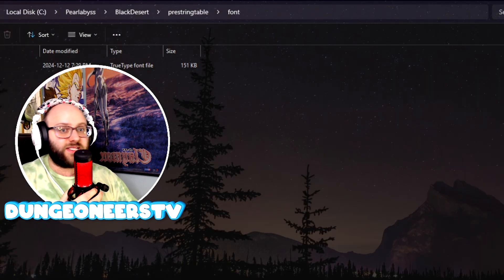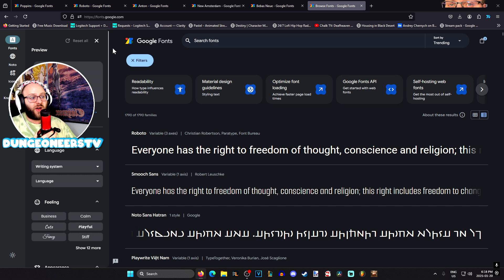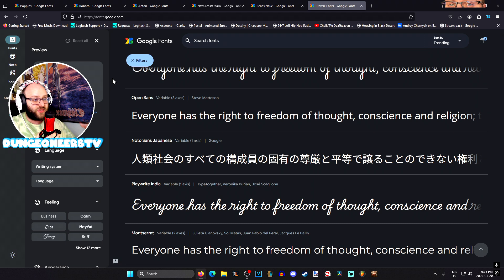As for where you can get some good fonts and ones I recommend — I recommend you use Google Fonts. Google Fonts has tons of phenomenal options and they work really, really well. You can use whatever you want as long as it's a TrueType font file, a TTF file. I just find Google has a lot of really nice ones.